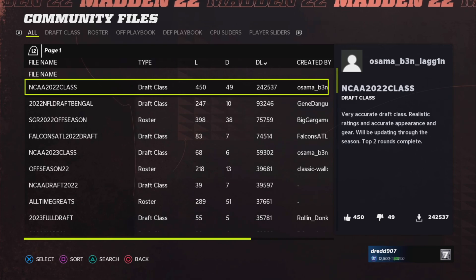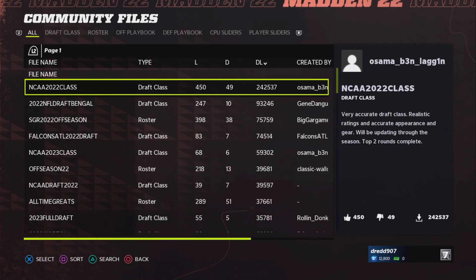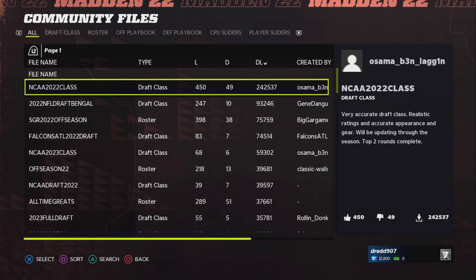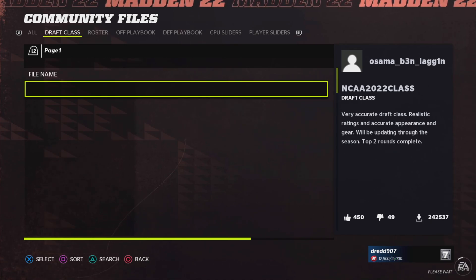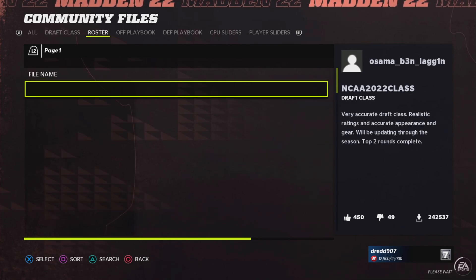Depending on your internet connection, this might take a while to load. On the upper side you can see all of the categories that are available, from sliders to playbooks, rosters, and draft classes. Today I will be showing you how to use the roster feature, but all of these work the same.